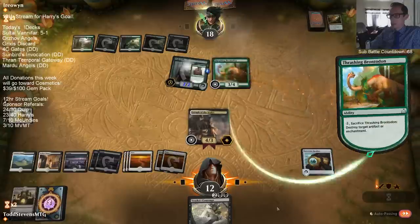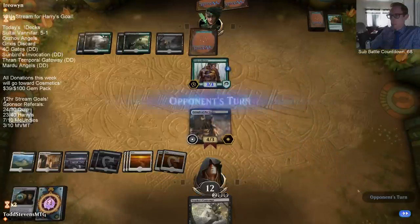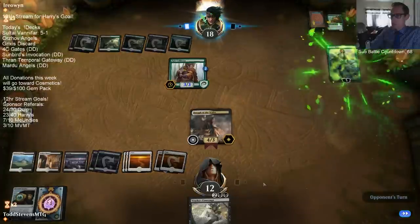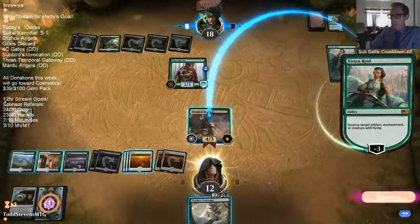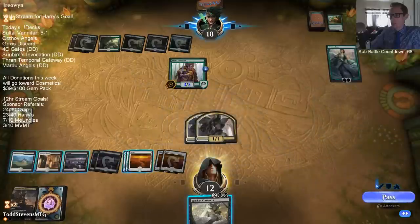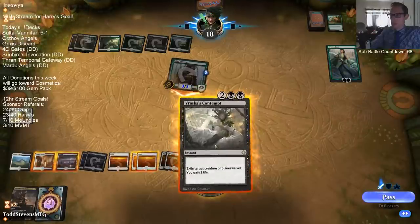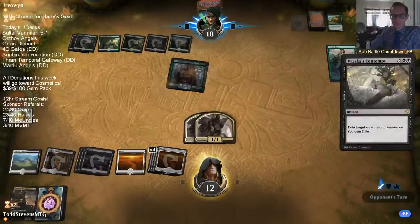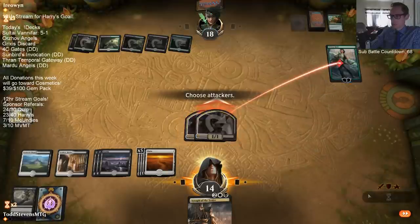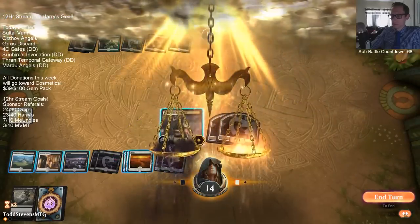Spyglass is on Vivian Reid - blowing that up so we'll see if they actually have a Vivian, which they do. We're going to be Contempting Vivian unless they minus. They did minus - now we can just attack Vivian and kill Vivian with these two tokens. I can just Contempt the 3-3. If they would have ticked up it would have been more difficult and I would have had to Contempt the Vivian.